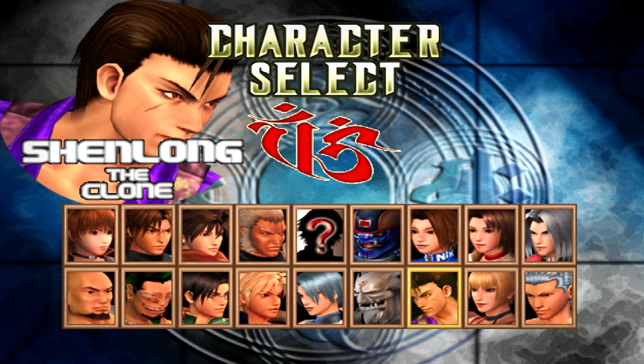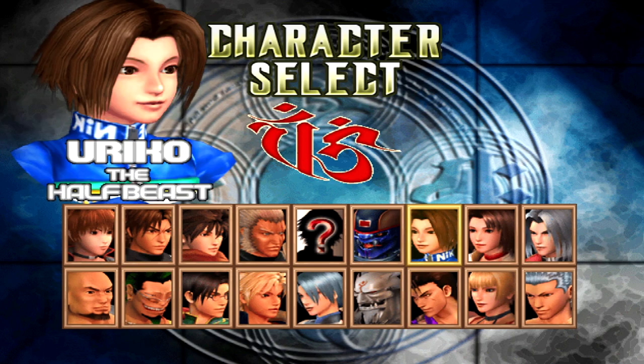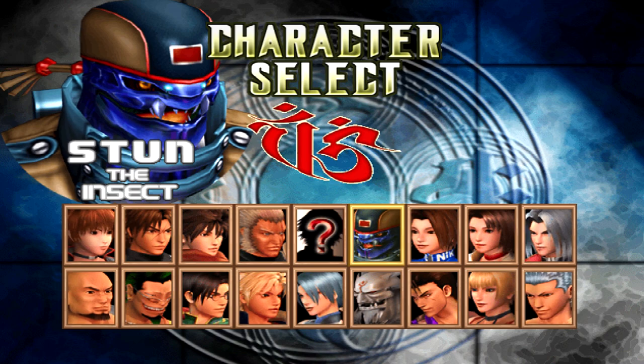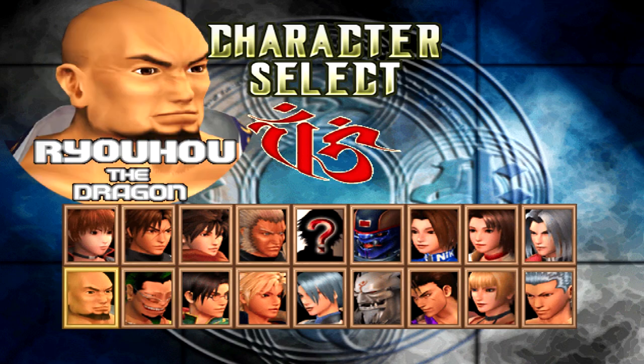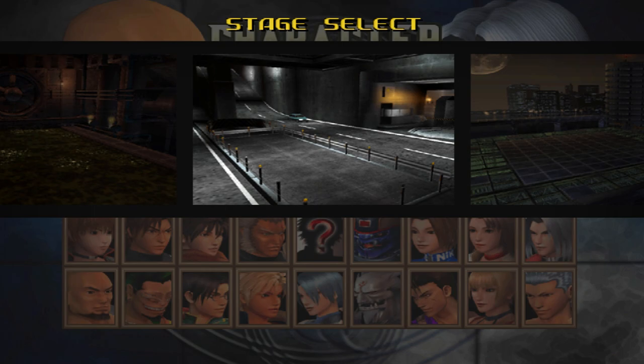Can you imagine if they called Shenlong 'the clone' in the final version of Bloody Roar 4? That would just be weird. Also, Mana is nowhere to be seen, meaning they literally put the final boss on the character select screen. This right here is literally the final boss.